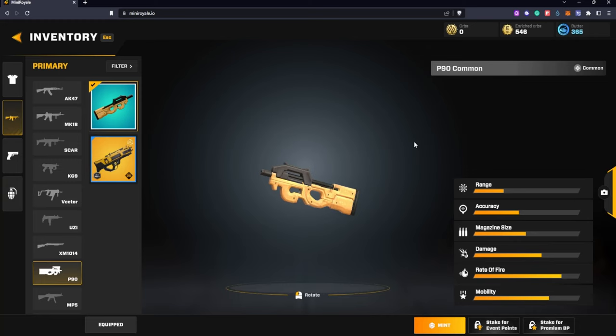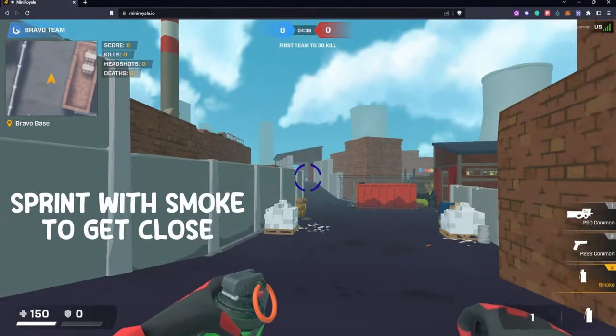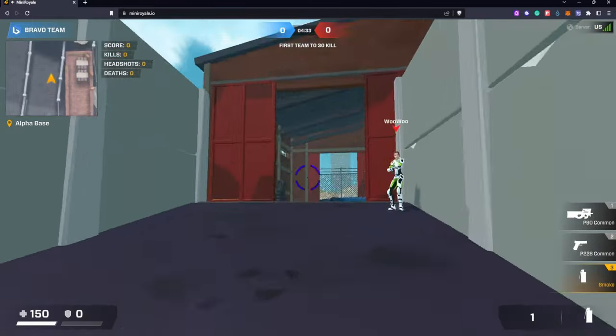Now going into the short range category, I truly feel like the P90 is the best gun for short range. It has a fantastic magazine size, the damage output is pretty insane, along with an insane rate of fire. The best thing to do with this gun is have your smoke ready — hit number three, run at the enemy, drop a smoke, and start firing.